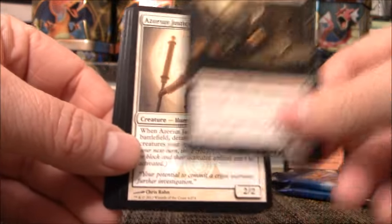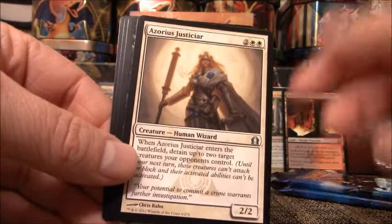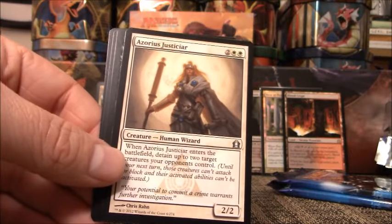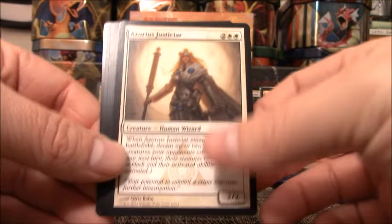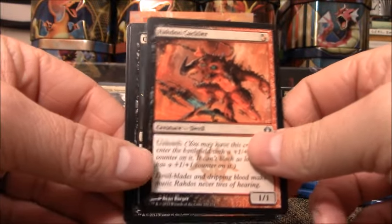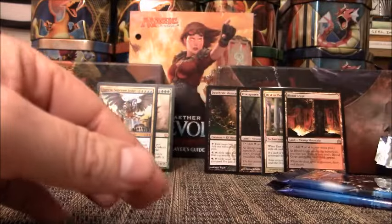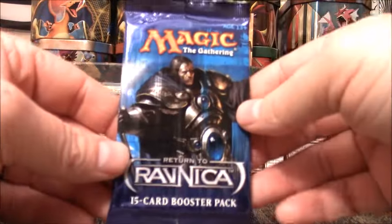We have Azorius Justiciar, Rakdos Cackler, Cryptborn Horror. That rare is worth all of a penny, maybe. My cat just jumped up on the table — we'll see if she decides to make an appearance. She may just start chewing on the plastic from the booster box.